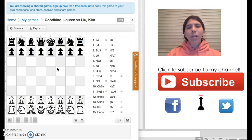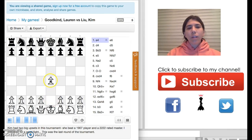The game I'm going to show you, I had the right pieces and my opponent was Kim. This was the last round. I moved the pawn to E4 and I'm going to tell you more about my opponent. Kim's rating is in the 1700s.